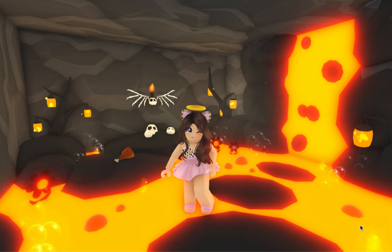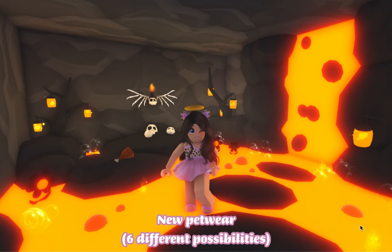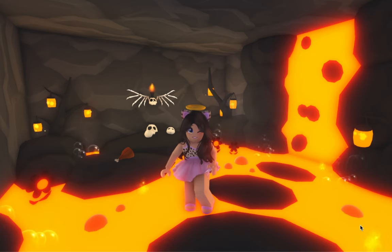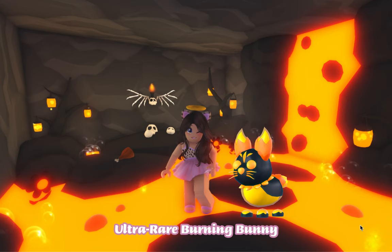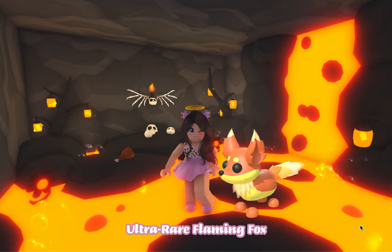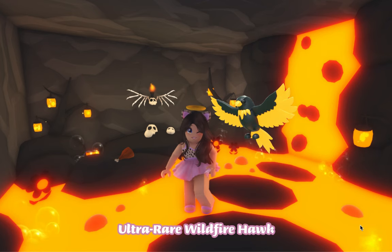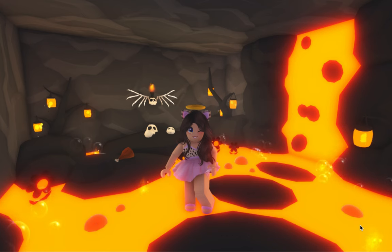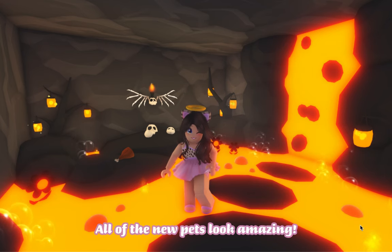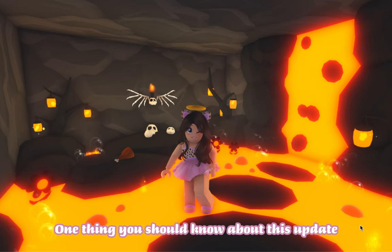Here are the rewards you can find in your lure box: Bucks in various amounts, new petware with six different possibilities, Age Up Potion, ultra rare Burning Bunny, ultra rare Flaming Fox, ultra rare Wildfire Hop, and the legendary Volcanic Rhino. All of the new pets look amazing — which one is your favorite?